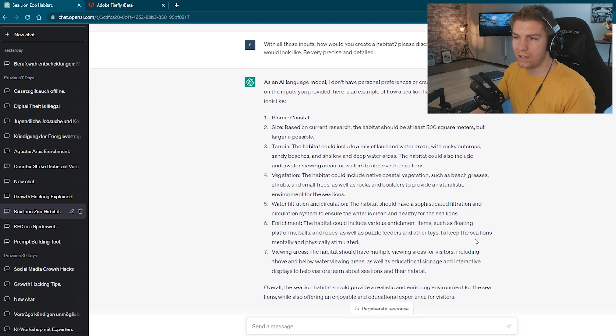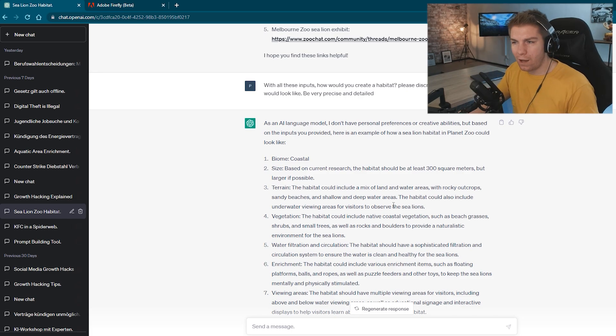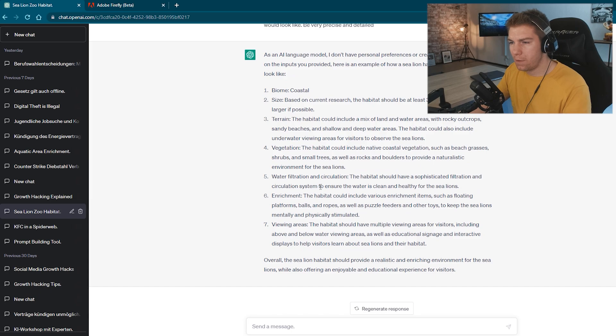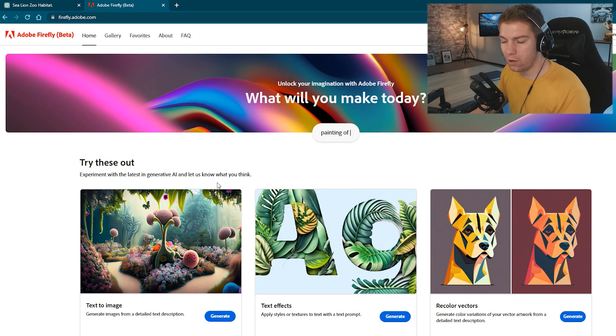Now I had a very broad idea of what I wanted to do. It gave me an idea of which coastal area I want to be in. It told me something about the vegetation and about water filtration and so on. However, this is all text-based and you can't really do anything visual with it. To be more visual, I have a second AI tool that is super powerful for getting inspiration and a little bit of a guideline. Now let's jump into Adobe Firefly.